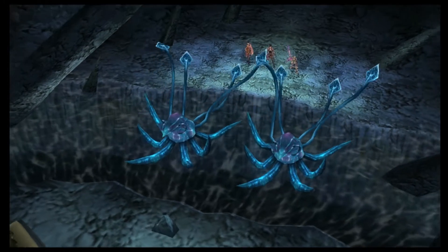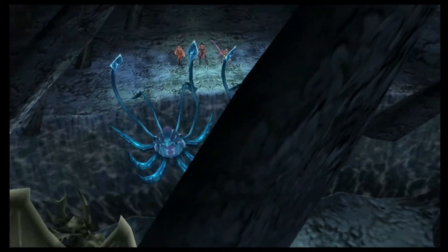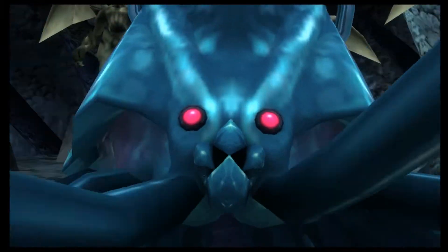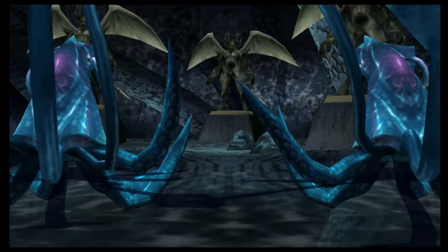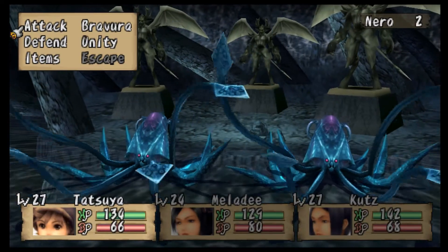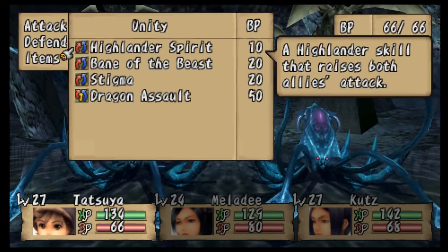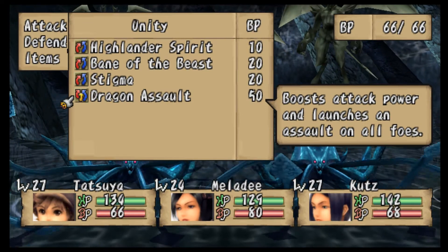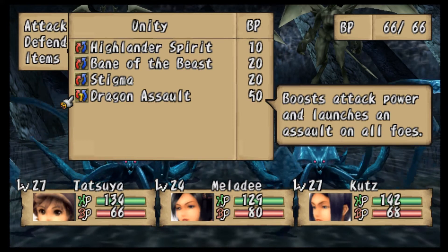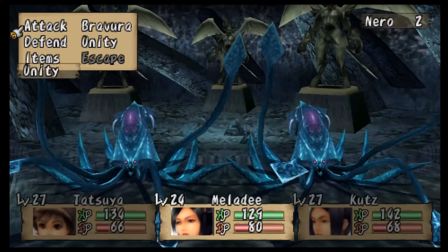Even though it looks like all of us are charging towards battle, we only get three people to help fight. We always want at least one healer, so we use Melody — she is the stronger healer. She gets a big AOE heal early, which is beautiful. They also have some unity skills: Dragon Assault boosts attack power and launches an assault on all foes. It costs 50 BP and we're gonna use it.